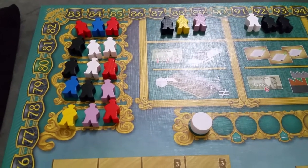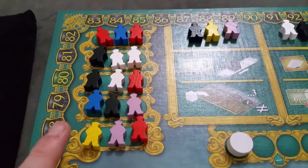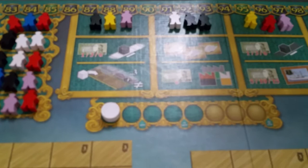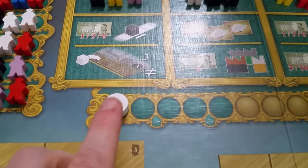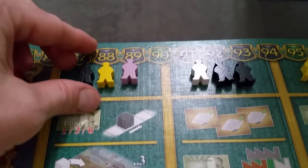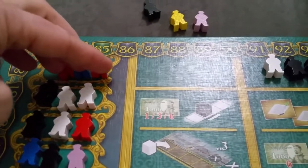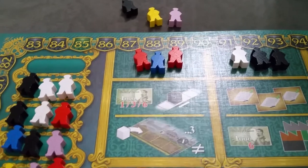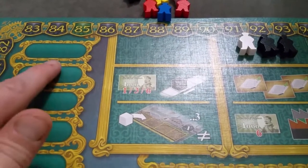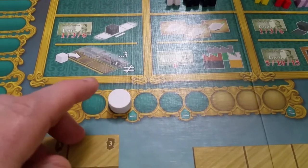Play will proceed clockwise from the start player and will only change phases when the action slots run out of workers. As workers are taken, if one slot empties, the top set of workers comes in to refill. If at any point all the workers were emptied and you came to refill with nothing left, that triggers the game phase to move forward. You stop the game and refill — basically refilling all action slots up to three.